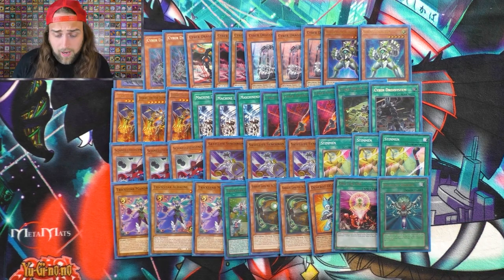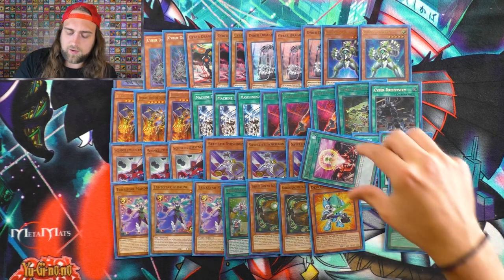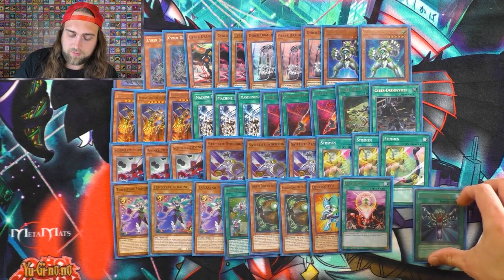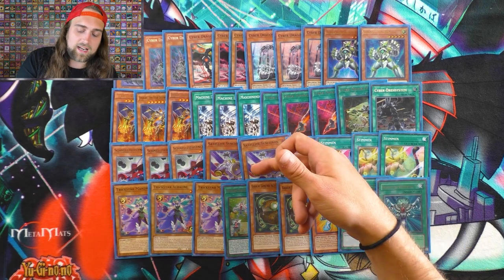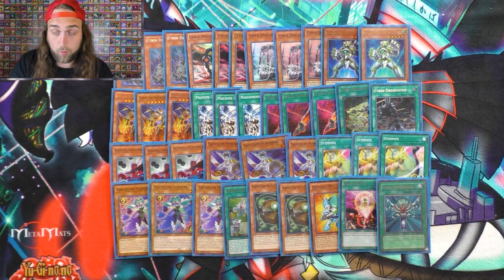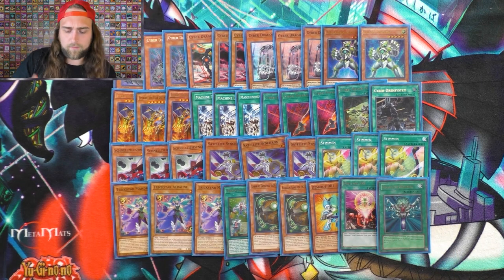Monster Reborn, because it's Monster Reborn — it gets from either player's graveyard, can be disruptive, and of course combos with the whole deck. You use this to trigger Satellite Synchron by Special Summoning something from the graveyard, similar to Rev System or Nova. Between all of those, you are always triggering Satellite Synchron for your combo.